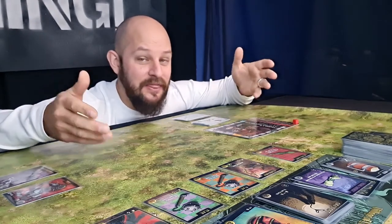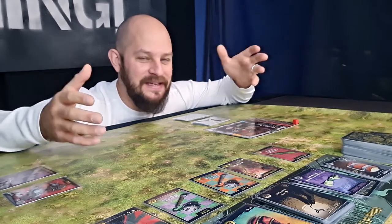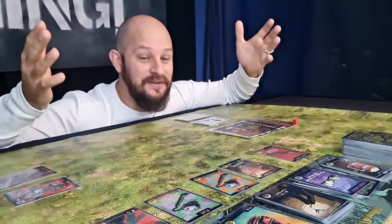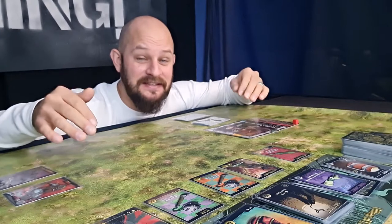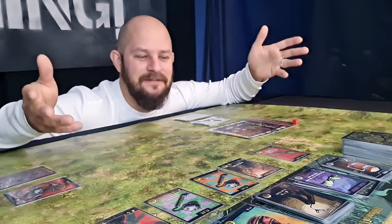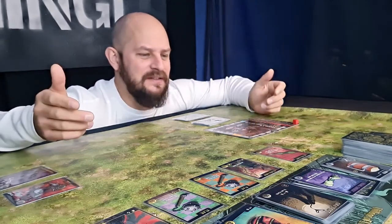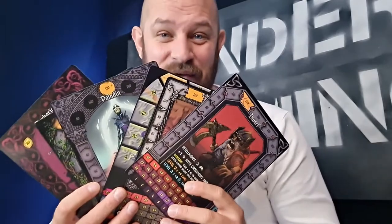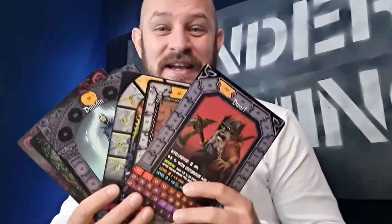You can play this with three players where everybody hits everybody, or four players in two teams, or up to six players — there are really a lot of playing possibilities. It's so easy to learn; it takes no time at all and just makes sense all the way through. Most of what you need to know is written on the cards themselves. In the game you have six different characters to choose from with different abilities: the dwarf, the warrior, the mage, the paladin, the elf, and the barbarian — each with a female and a male version on the other side.